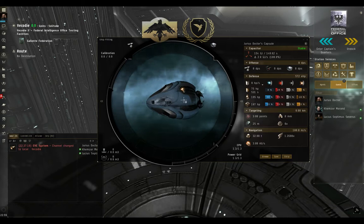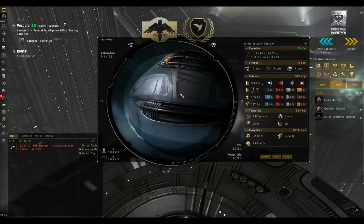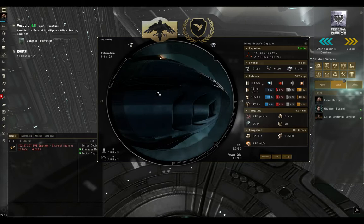You can see here by looking at my pod, which has the Upwell skin applied to it strictly for the sake of higher contrast, that my pod is filthy. Based on the amount of time I've spent in space in this thing, that's pretty appropriate — lots of muck and grime out there floating around in the dark matter, and sure enough some of it has stuck to my hull.